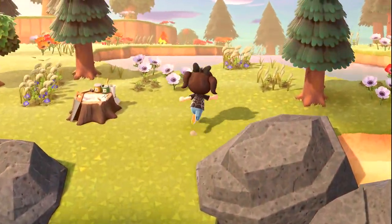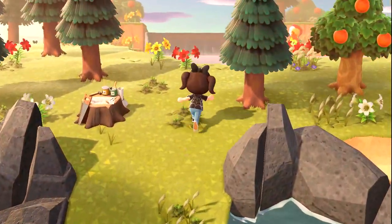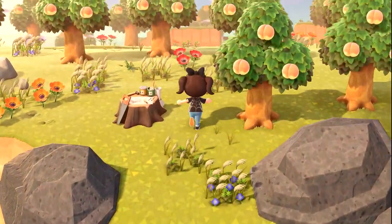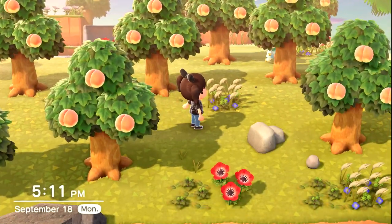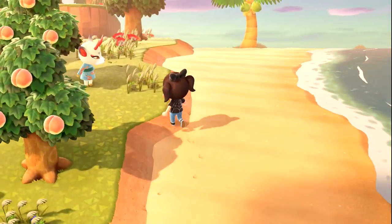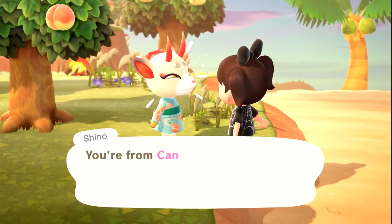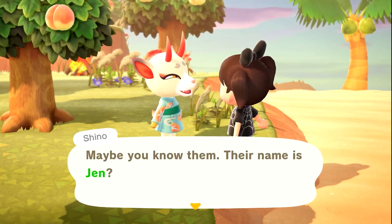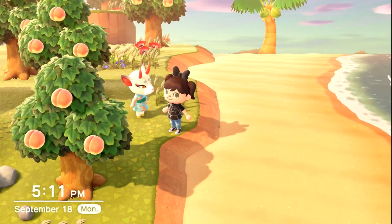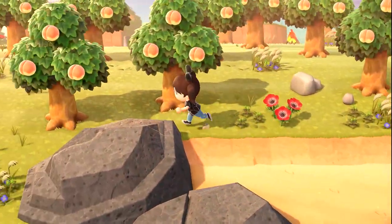Island number 37 — it is Puddles. Island number 38 — it is Jacob. Island number 39 — oh my gosh, it's Shino! Would she be good for a Halloween island? I don't know if I've ever seen Shino before — well, I've seen her, but I don't know if I've ever seen her in a village around. Huh, did I consider Shino for this island? Let me know in the comments down below.